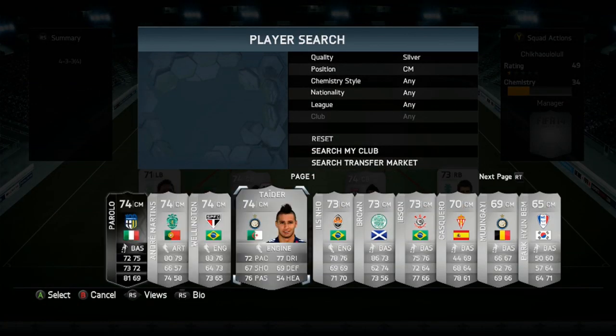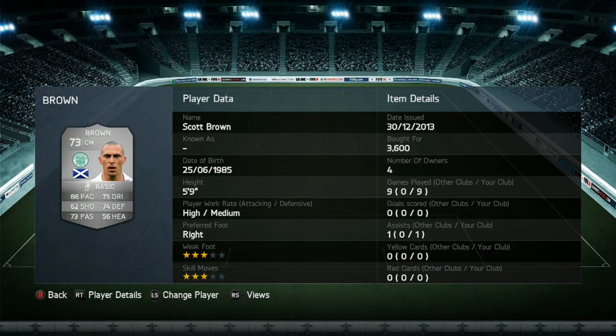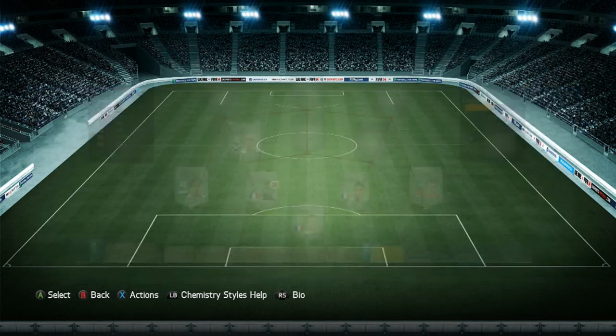The left centre mid we do have is Brown, who gets the link with Izaguire. He's got 86 pace, 62 shooting, 73 passing, 73 dribbling, 74 defending and 56 heading. High-medium work rates, right footed, 3-star skill moves, 3-star weak foot. He got 1 assist - he didn't score any goals unfortunately. He cost around 3,600 coins and he is a pretty decent player. He's quite strong as well, which is surprising considering he's only 5 foot 9.